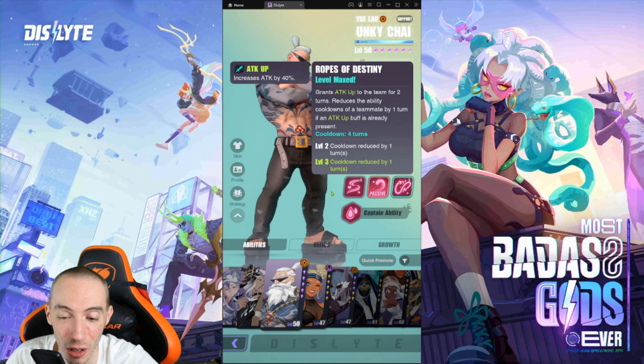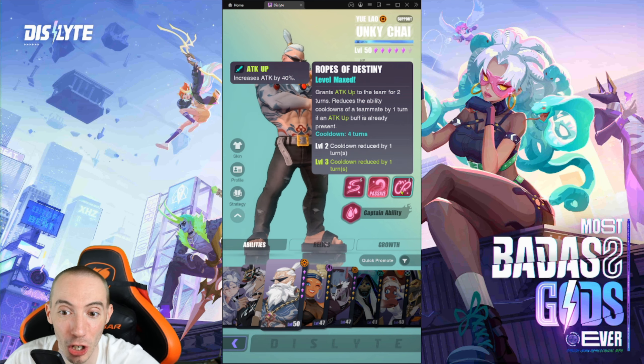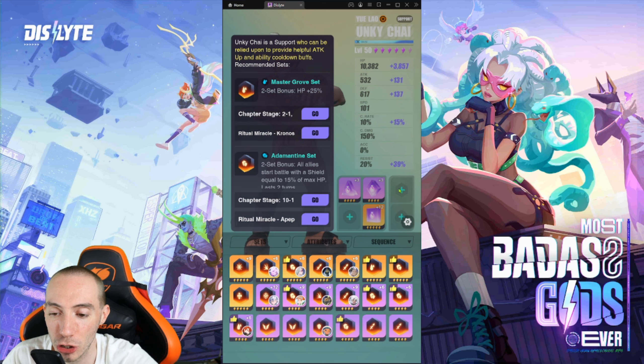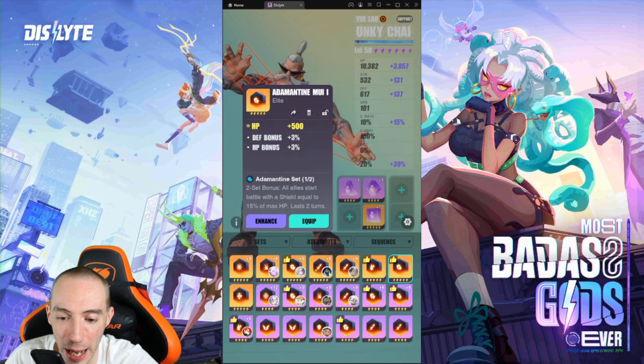You want him to go first so you can pop his ultimate, which grants attack up to the team for two turns. If he goes last and everyone else has already taken their turns, that attack buff is wasted. You really want him to go first, grant everyone attack up, and then they start going off with their attack already buffed. So definitely run the speed relic. For the two-piece, similar to Hang You, you can go with the shield set — 15% of max HP for allies — or give him the HP buff.